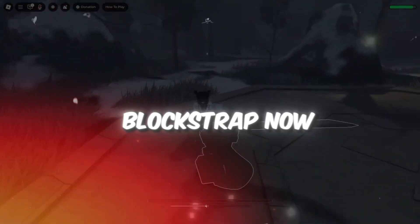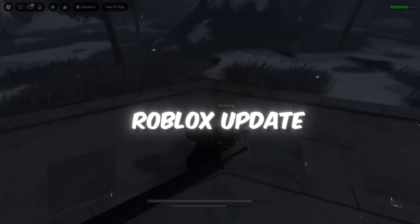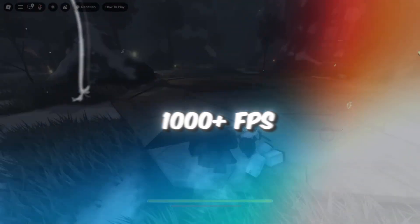Following all these steps, Blockstrap now delivers insane FPS, smoother gameplay, and lower ping after the Roblox update. With the best fast flags you can now achieve 1,000 plus FPS, making it one of the most powerful Roblox launchers available today.